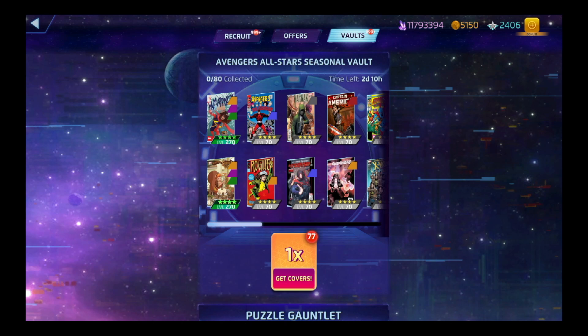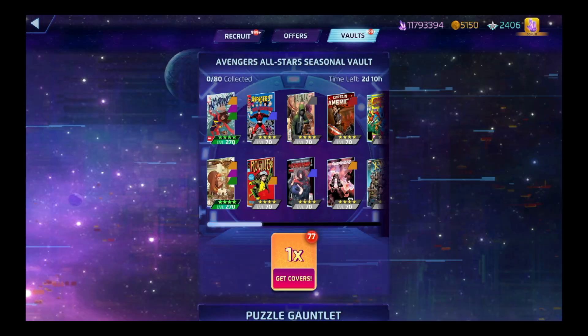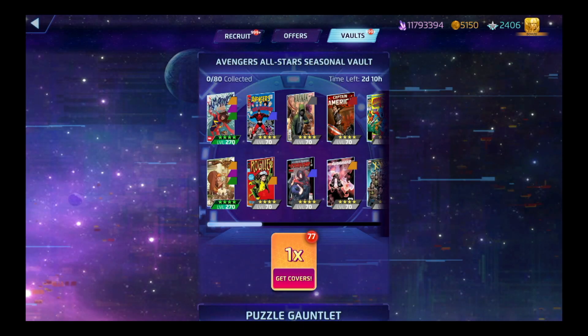Hello everyone, this is Free and I'm back to play the Avengers All-Star Seasonal Vault for Marvel Puzzle Quest. As you can see, we are lucky — we have 77 covers in the vault. The main two that I want are Kabra Khan 4-star and Squirrel Girl 4-star. We have 77 and we're going to go ahead and get started and see if the odds are against me.